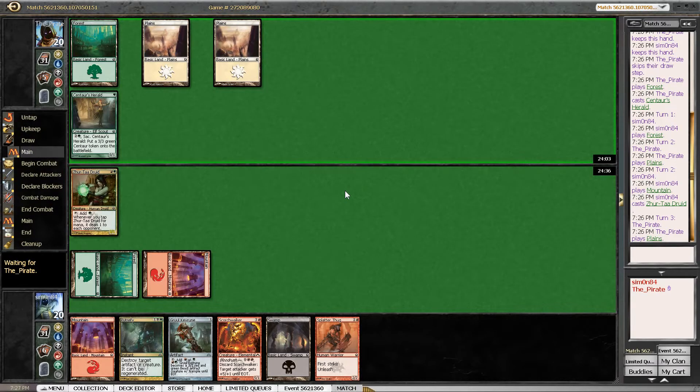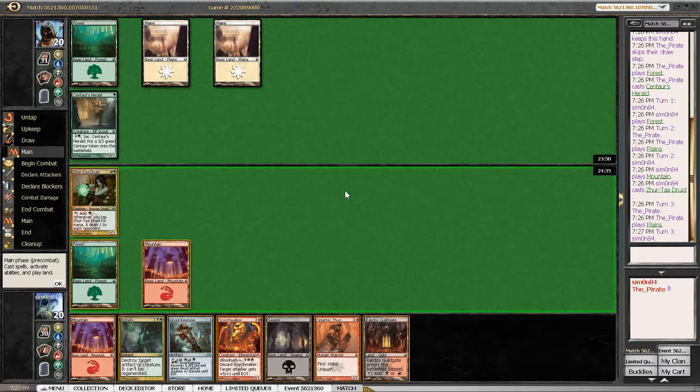Unleashing the Splatter Thug looks like a great way to get in some damage here. We do have to be aware that our opponent is in Selesnia colors, so there might be some populating going on. I don't really want to block his centaur when he has all the mana in the world for cards like Comb Bond or Selesnia combat tricks. From a mana efficiency perspective, we could play the Scorch Walker now and follow it up with Key Rune and Splatter Thug next turn — however, I think it's better to keep the Scorch Walker in hand to potentially blood rush onto Splatter Thug or the Gruul Key Rune.